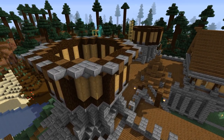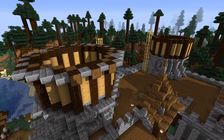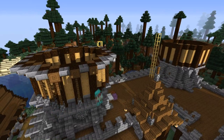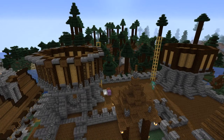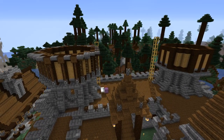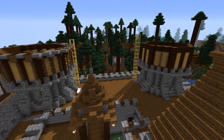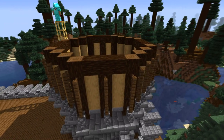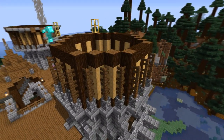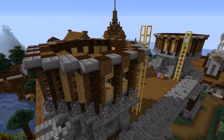The next section is the wood section, where we will use, again, spruce logs and stripped oak logs. I may be crazy, but there is no better sound in the game than stripping logs — it's just so satisfying. I added some more pillars using the same cobble wall and spruce fence design, except this time I extended the pillars all the way to the top of the next section. Since these towers are circular, I had to adjust the design a little bit to look more like a circle instead of it just turning into a square halfway up the tower.